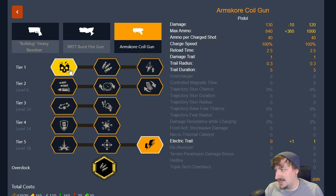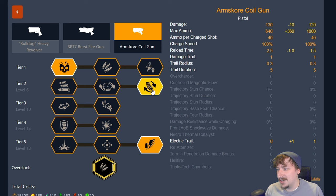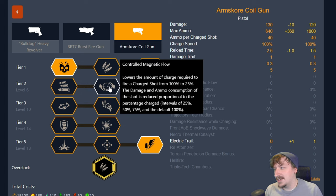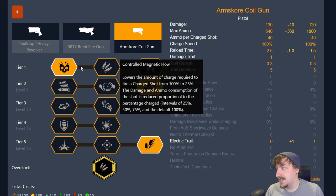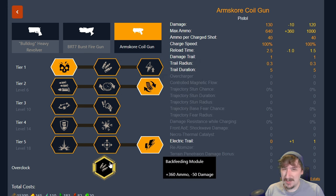Usually I just like going with the extra damage in tier 1 so I have enough damage, especially with the electric trail in tier 5 which I usually take with this overclock. Tier 2 I'll usually go with improved feed mechanism since I have extra ammo — overcharger wouldn't be a bad option either. Controlled magnetic flow is also an option and can be really good if you know your breakpoints and where you're hitting an enemy. If you know you're going to hit an enemy in the weak spot you can do a half-charge and still kill normal grunts in one shot — assuming you hit the head — but that's not always easy, especially hitting multiple enemies.